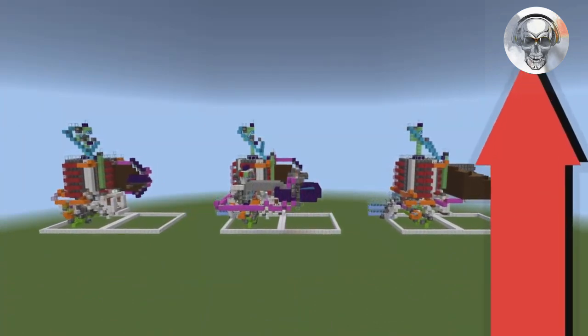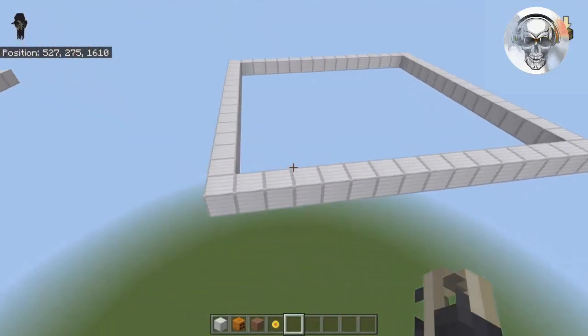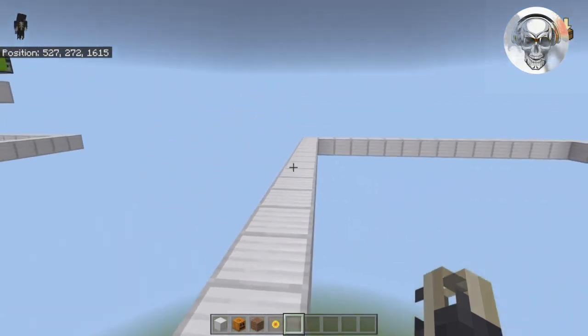I'll leave links to these collection systems down in the description and in the top right-hand corner. With that said, let's get started with the tutorial — a materials list will be down in the description. To get things started, we're going to chunk-align our farm and sub-chunk align it, which means we need to be on a sub-chunk Y value, which I'll post on screen now.